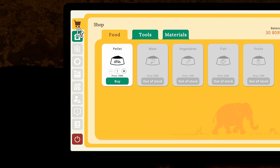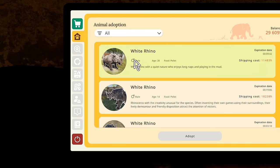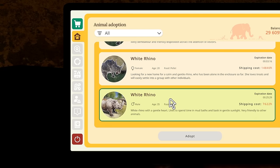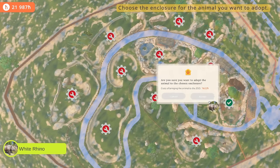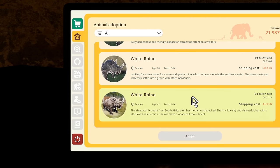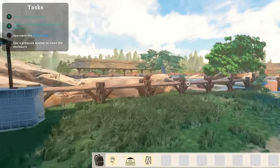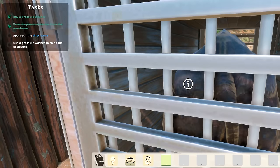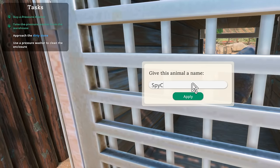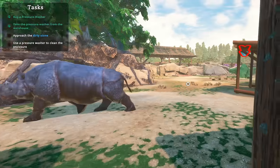Should I get another rhino? Let me buy the power washer. I really feel like I want another rhino in there — is there an affordable one? This one's pretty cheap, let's get this one. Let's put two rhinos in there — is that smart? Okay, now we have two rhinos. Here's my pressure washer. Now before we clean, let me release my second rhino into the cage. This is Spy Kicks — look, my buddies are in there now.